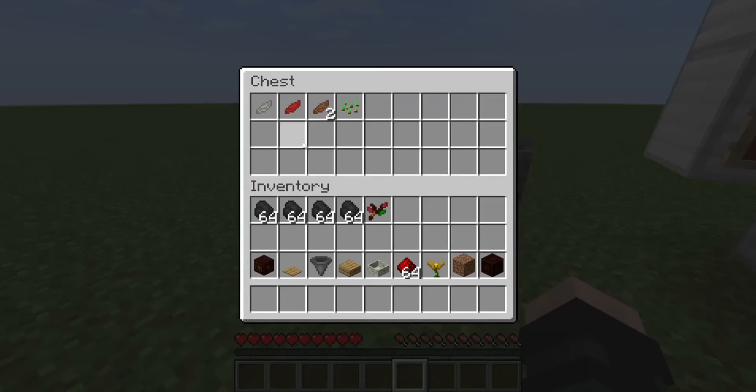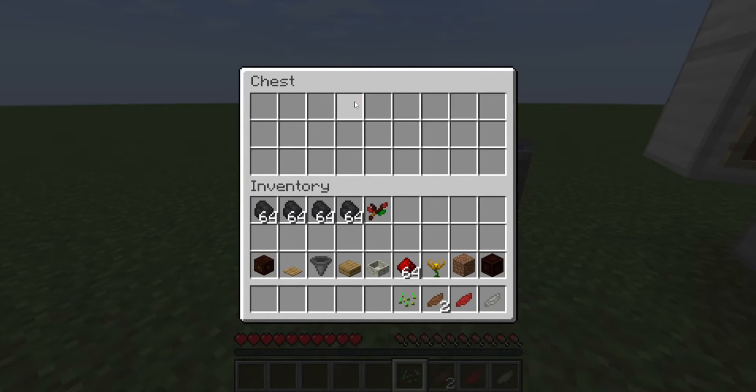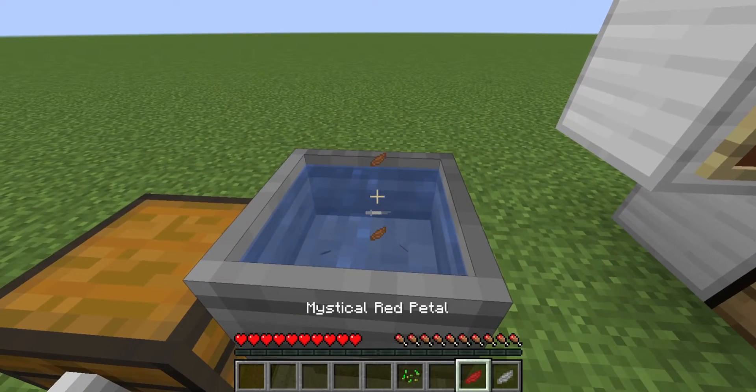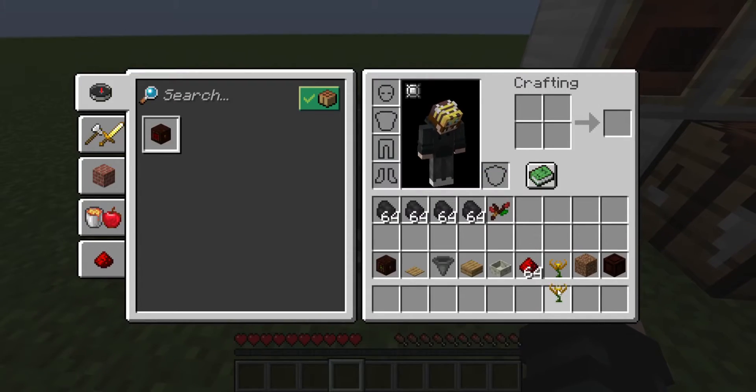To do this we're going to start by making the Endoflame, which is going to be a mystical light gray petal, a mystical red petal, two mystical brown petals, and some wheat seeds. Throwing these into the petal apothecary with water in it will give you the Endoflame.